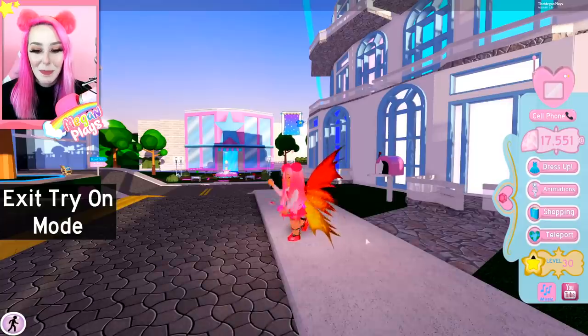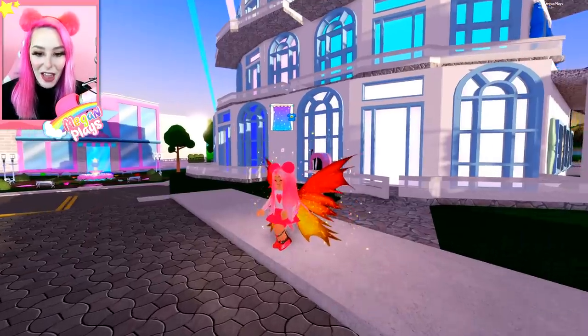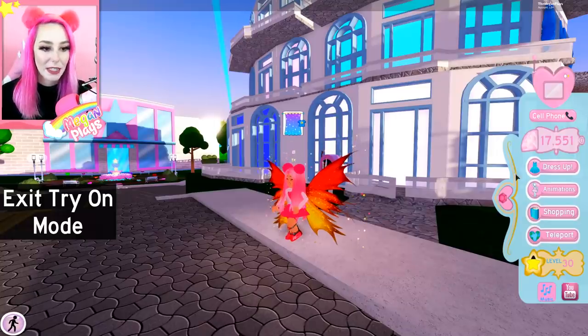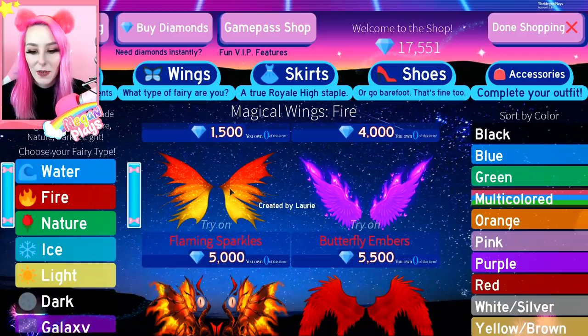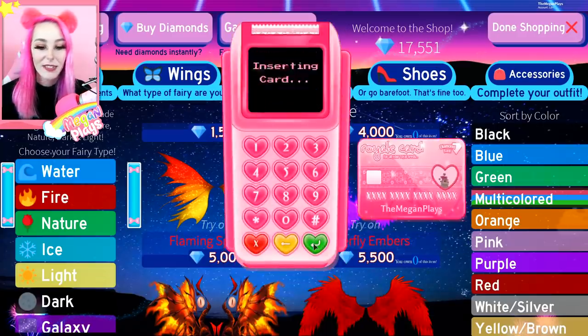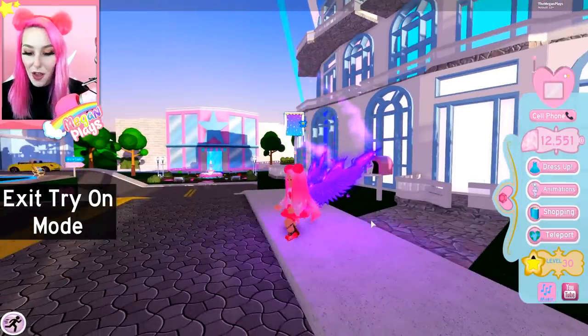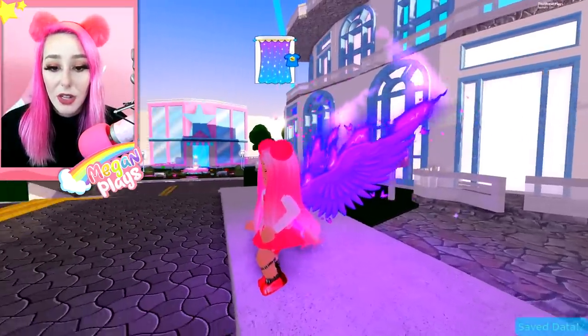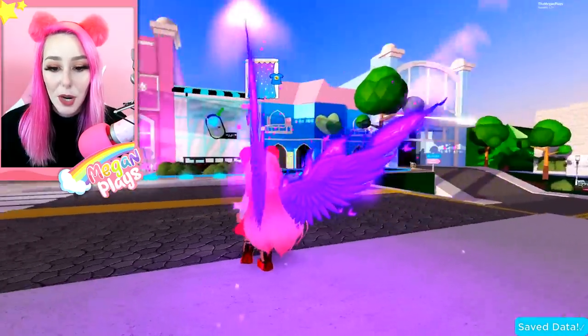Next up — Flaming Sparkles. Let's give that a go. Those are so pretty, I want these right now. So let's go ahead and get these. We're being frugal with our money because I don't have a ton of diamonds to spend. And I think I'm going to probably want to end up getting these Butterfly Embers as well — oh my goodness, and look, they make everything around you purple!